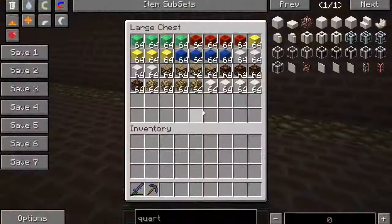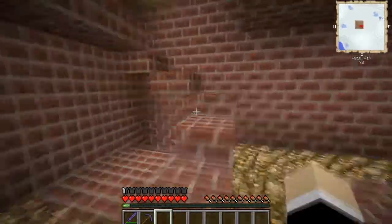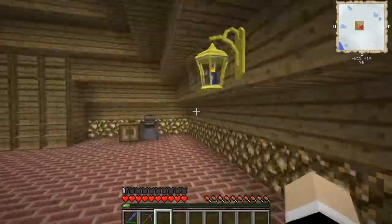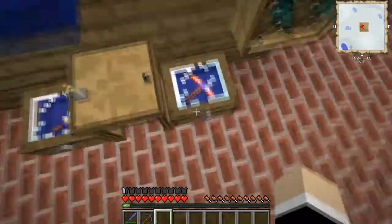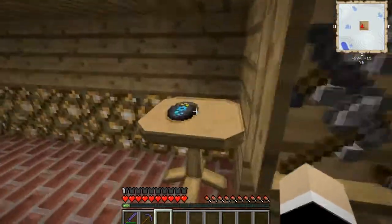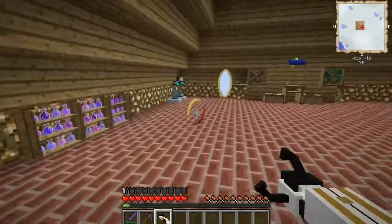A chest. What's in the chest? Man, this is awesome. There's no diamonds though. That sucks. What's up here? This is awesome. There's armor. There's diamond tools. Wow, this is awesome. There's a whole bunch of cool stuff. Music. Portal guns. Potions. Wow, that's awesome.